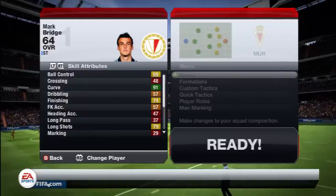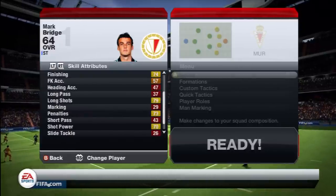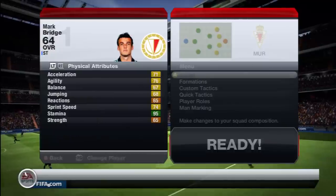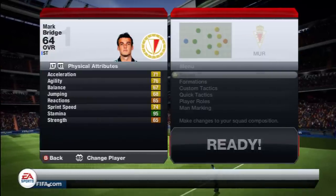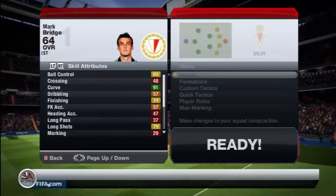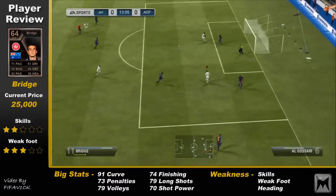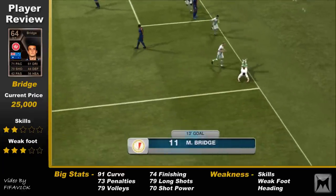Here are his in-game stats. Bronze players when they get an inform seem to get one ridiculous stat, and Mark Bridge's is curve — he's got 91 curve. I don't know if that's something to do with the goal he scored to get the inform, but I think he's got a hat-trick actually. Let me know in the comments. Really solid stats overall — 64 rated, which is cracking for a bronze. You need them to be at least 61 these days; it really helps to get the full overall stats.